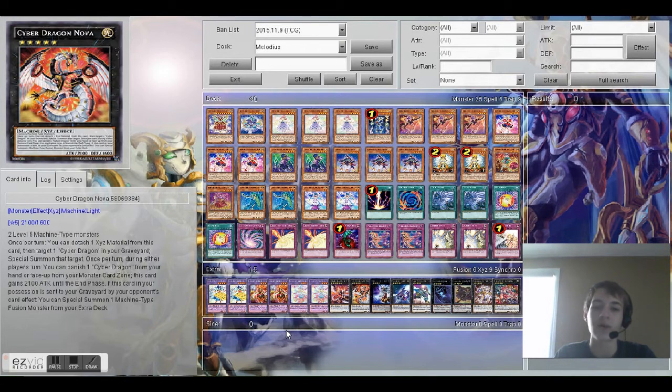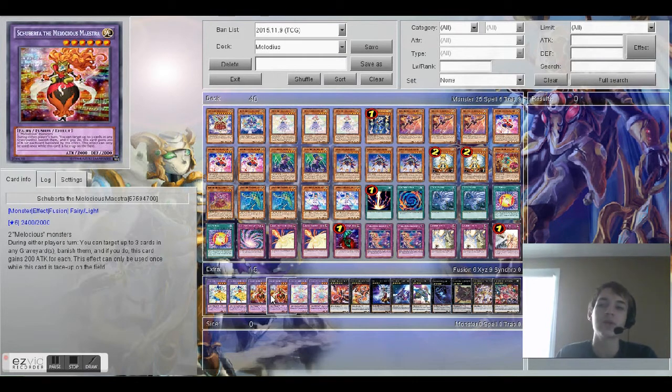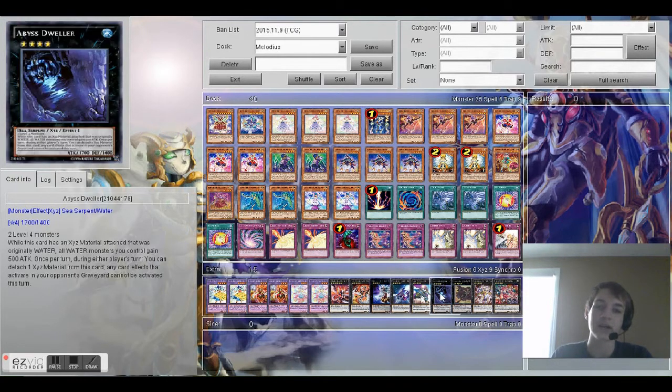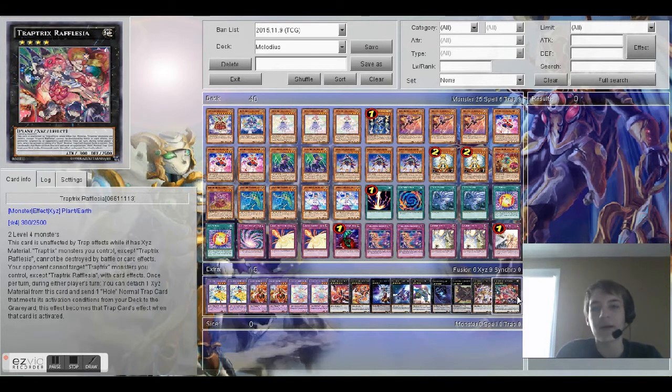For the extra deck we have two Bloom Prima the Melodious Choir, two Shiburta, two Bloom Diva, one Cyber Infinity and Nova, one Ragnazero, 101 Honor Arc, Castel, Dweller, Cowboy, Ptolemaeus — I always say it wrong — and Rafflesia.